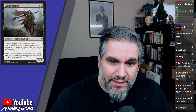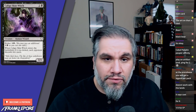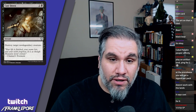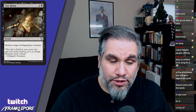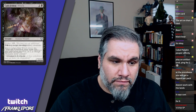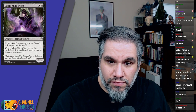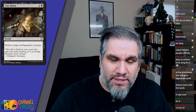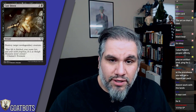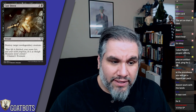Worth noting: Cabal Paladin doesn't work with lands — it says 'whenever you cast a historic spell,' not lands. Cast Down: two mana, destroy target non-legendary creature. This card is unbelievable, and it's an instant, which is very valuable. The card is amazing and will see infinite constructed play.